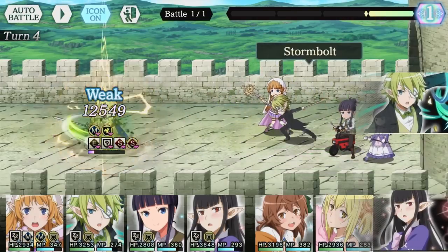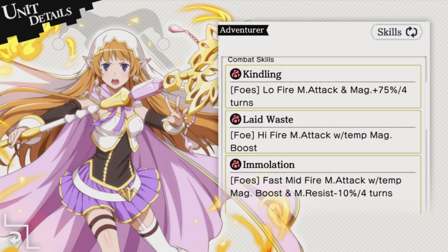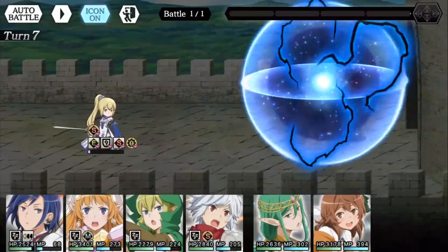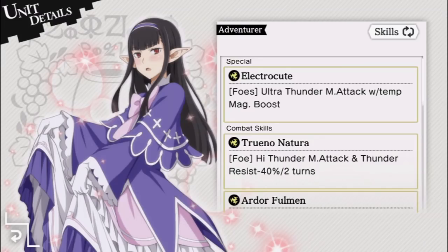For this fight, your best bet is to use your best magic characters. Hopefully you got an Elf's Honor and Laphia from the Grand Day event — that'll make things tremendously easier. Also, even though Honor Secession Bell mainly deals physical damage, his special arts attack is fire magic. So if you don't have too many strong magic units and have a high Limit Broken Bell, put them into consideration.